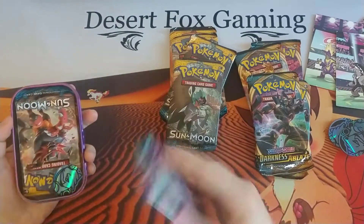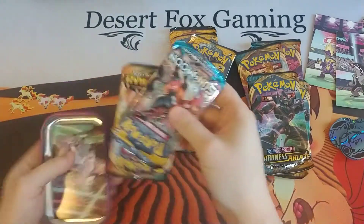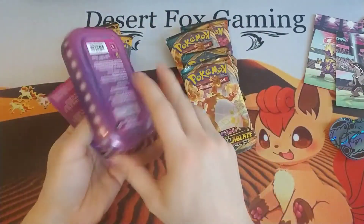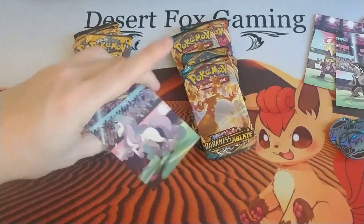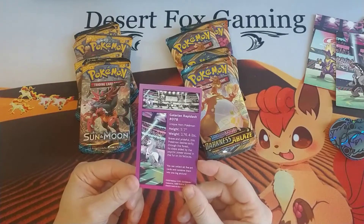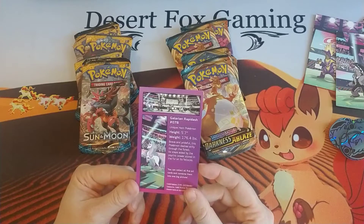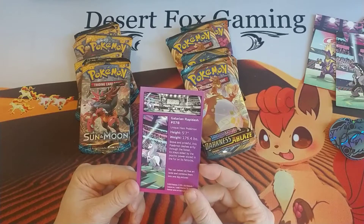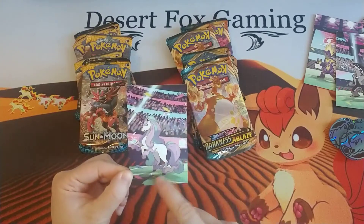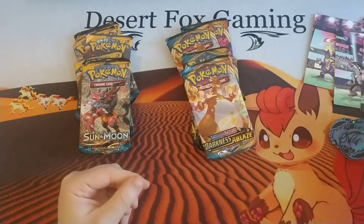And our last one, Galarian Rapidash. The Unique Horned Pokemon — brave and prideful, this Pokemon dashes freely through the forest, its steps aided by psychic power stored in the fur of its fetlocks. The fetlocks are down here if you guys don't know horse anatomy — at least I'm pretty sure this is where they are.